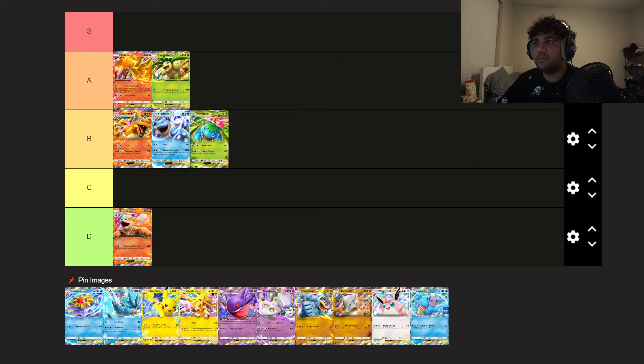Blastoise — better than Venusaur. Similar issues to Charizard and Venusaur in that you want to build up a ton of energy and get to the five-energy threshold for Hydro Bazooka, but it's still good in a pinch with three energy hitting for 100. I think it's better than Charizard, partly because Misty exists in the game, making it so much easier to accelerate Blastoise's energy — especially if you're lucky and hit a godlike number of heads. Solid B tier, probably better than Charizard.